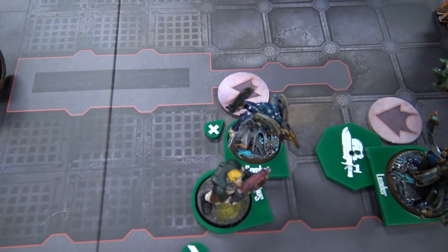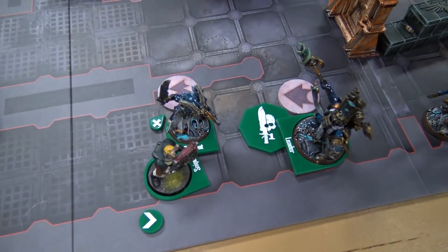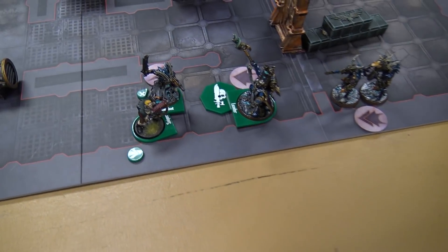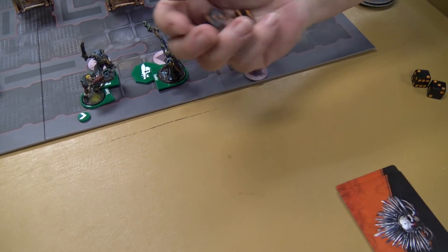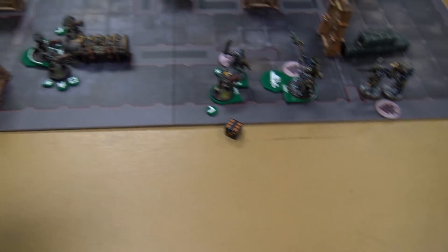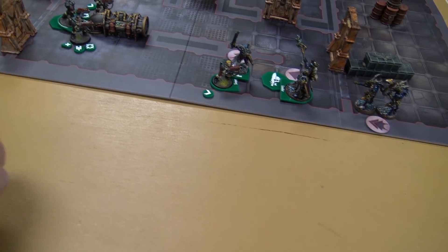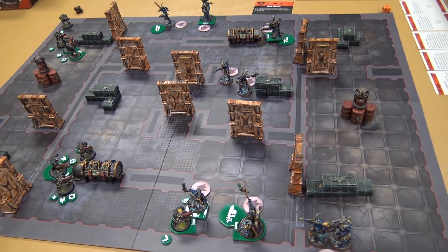Into the fight phase: the charged Tzaangor Combat Specialist attacks my Sniper Specialist — four attacks (two base, plus one for chainsword, plus one for Combat Specialist). He has a flesh wound. Hitting on fours: two hits, Strength 4 looking for fours — one wound, no AP. Four-up armor save: he makes it. My Sniper Specialist attacks back — one attack, hitting on a three: hit. Strength 4 vs Toughness 4, looking for a four — wound. Opponent rolls a five: saves it.